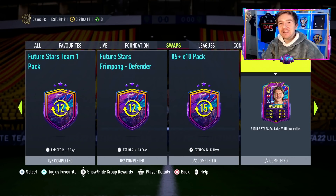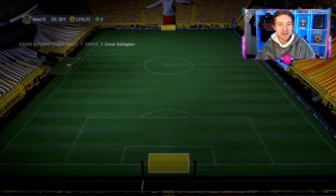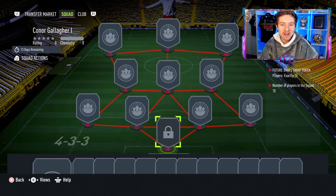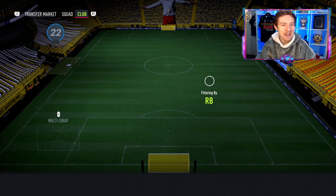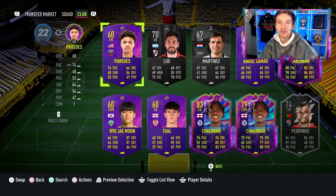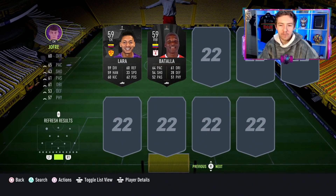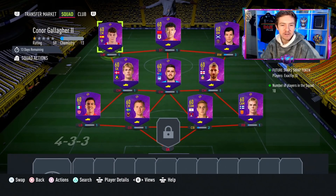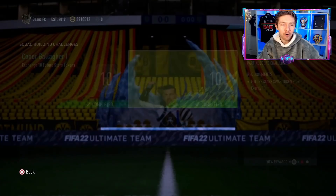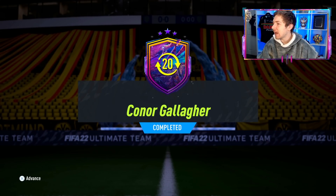It's time to review Future Stars Conor Gallagher, who is only available via swap tokens. I've actually had to complete all these swaps on two different accounts to do this video, so if you could leave a like rating that would be very much appreciated. Let's get these swap tokens submitted and get this guy in the club. In the comments below, I want to hear what you're going for from swap tokens — the Future Stars version, simply packs, some players, or the big player pick pack?